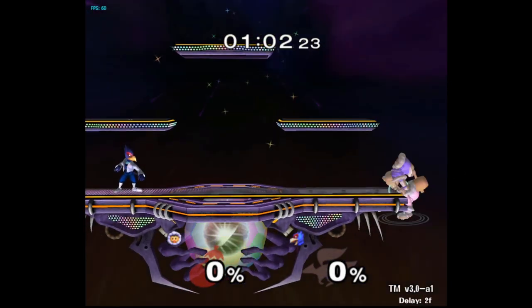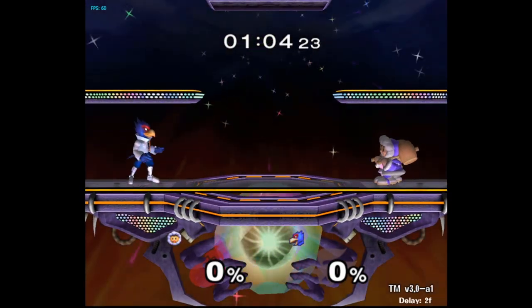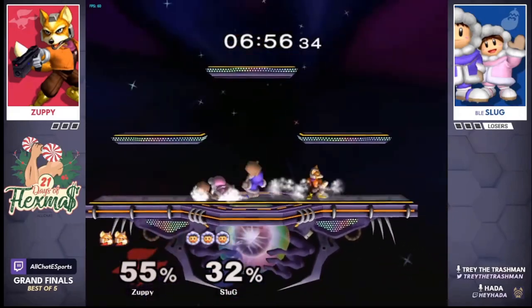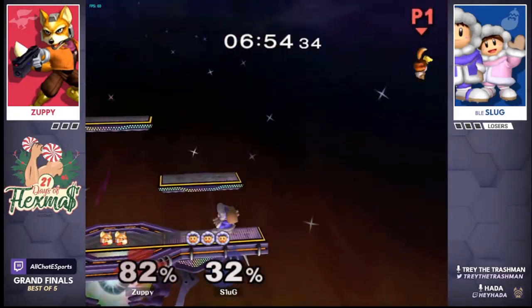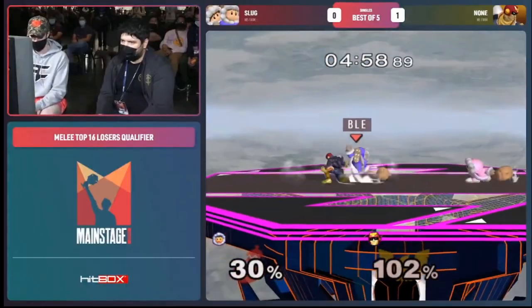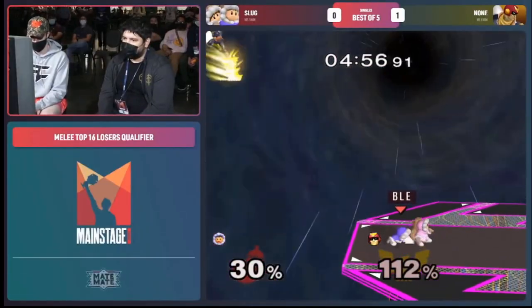Sliphogging is a great skill to learn as an Ice Climbers player to improve your edgeguarding. It allows you to have Nana cover the ledge while Popo is free to cover the stage. Ice Climbers often have trouble covering multiple options while edgeguarding, so adding a tool like Sliphogging to your repertoire can greatly increase your flexibility and option coverage.